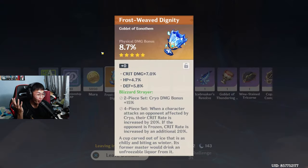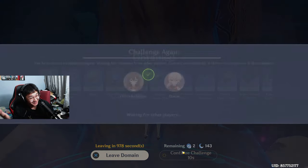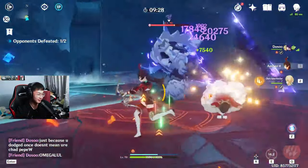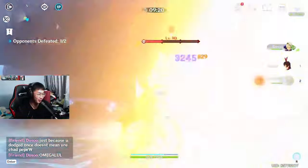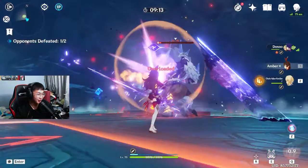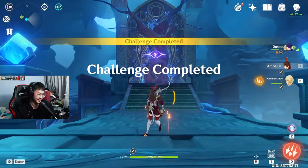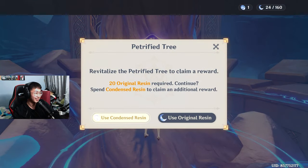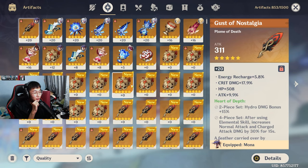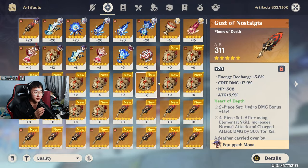I got like 3 Fizz Goblets! Stop giving me this! It's the last condensed resin. We've done it — we have used 2,000 resin. I'm not even going to look at these artifacts. 850 artifacts. I've never had 800 artifacts — even on my main account, I've never had that many artifacts at one go. I'll look through the Heart of Depth later.